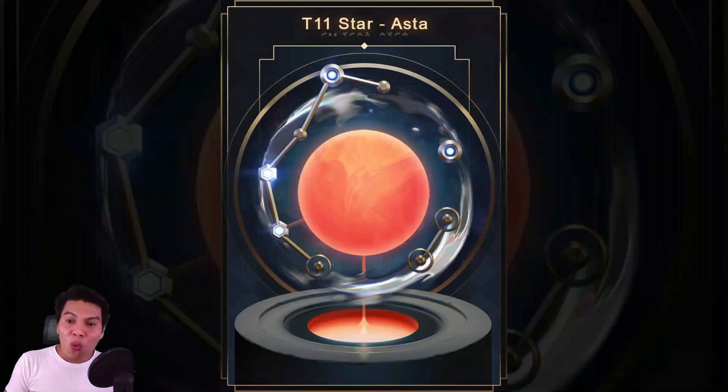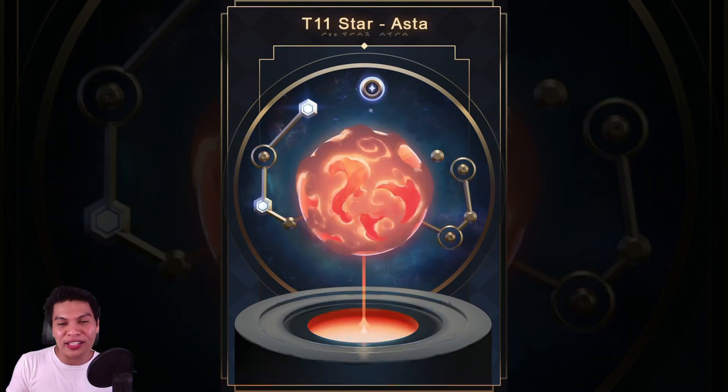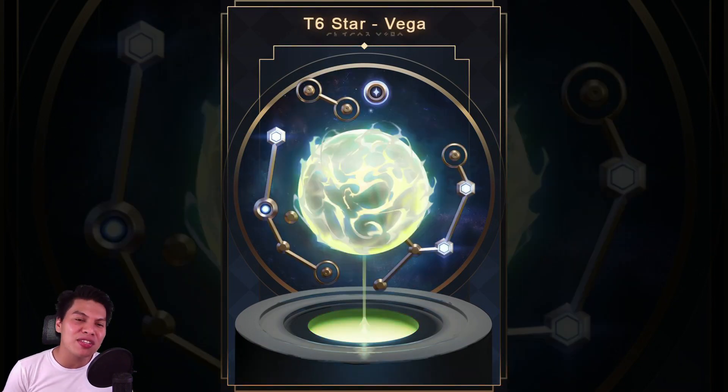If you only have a few planets, what can you do with the other empty orbital tracks? You can rent out your empty tracks to other players to receive rent accordingly — an easy form of passive income.